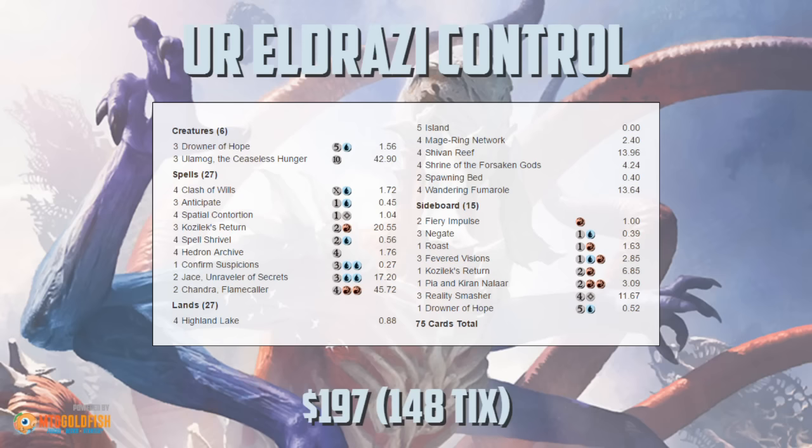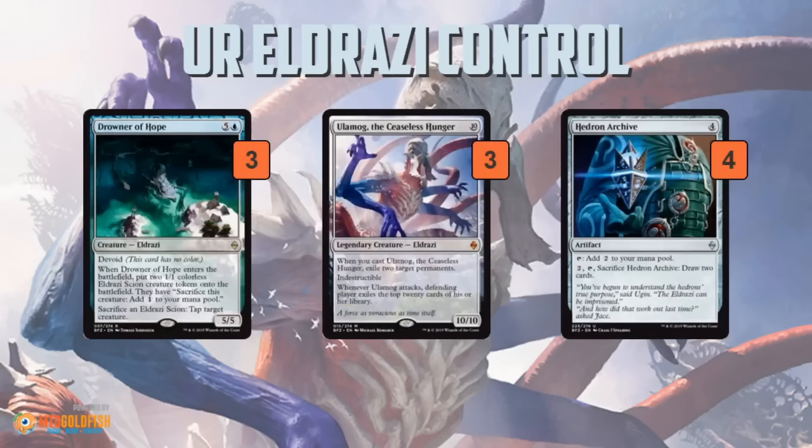Anyway, blue-red Eldrazi control for Standard. We've seen a lot of decks in Standard looking to cast Ulamog the Ceaseless Hunger. Most of those decks are green-based ramp decks playing Nissa's Pilgrimage, playing Explosive Vegetation — all these cards whose only purpose is to ramp.